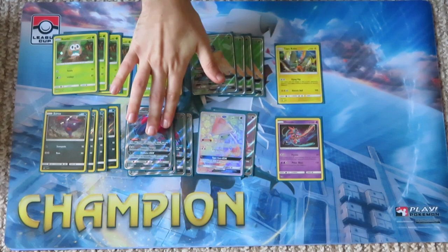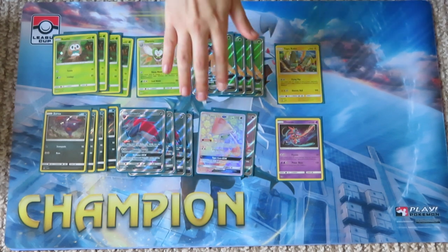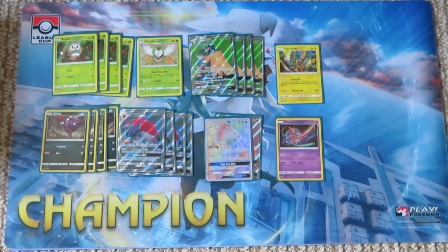The main attacker of the deck is actually Zoroark GX. Zoroark GX will two-shot most things. Its Riotous Beating attack does 20 for each Pokémon on your side of the field, which means with a full bench you're hitting for 120, or 150 with the Choice Band. There is nothing that cannot sustain a two-shot against this Pokémon. However, how do we turn this from a two-shot into a one-shot? This is where Decidueye comes in — for each Decidueye on your field, once during your turn it may place two damage counters anywhere on your opponent's side of the field, turning a two-shot into a one-shot.